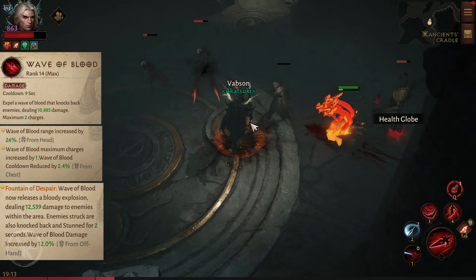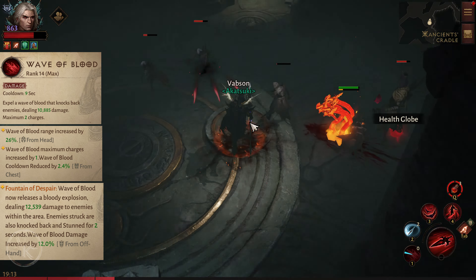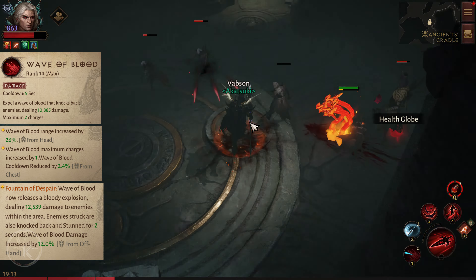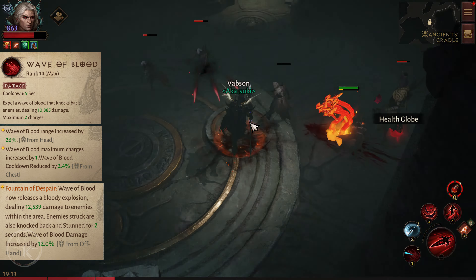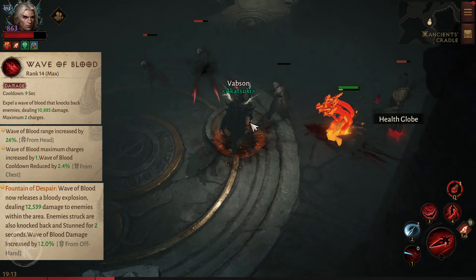Fountain of Despair: Wave of Blood now releases a bloody explosion, dealing 12,500 damage to enemies within the area. Enemies struck are also knocked back and stunned for 2 seconds.